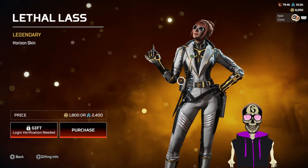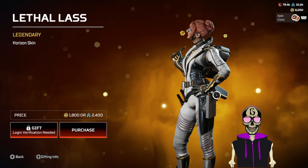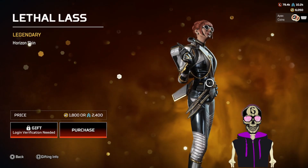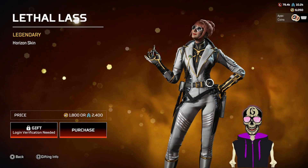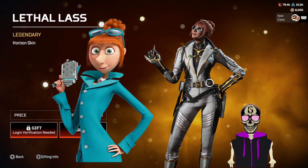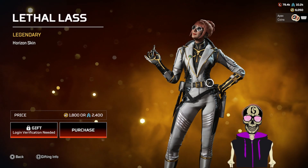Lethal Lass — the whole suit looks nice, really nice. She's got knives on her side and a pistol. It looks good, really clean, looks evil. I have one problem though — y'all have seen Despicable Me? You know where I'm going with this. The hair — she looks exactly like that character. I can't unsee it. But hey, that's a good seven on this skin.